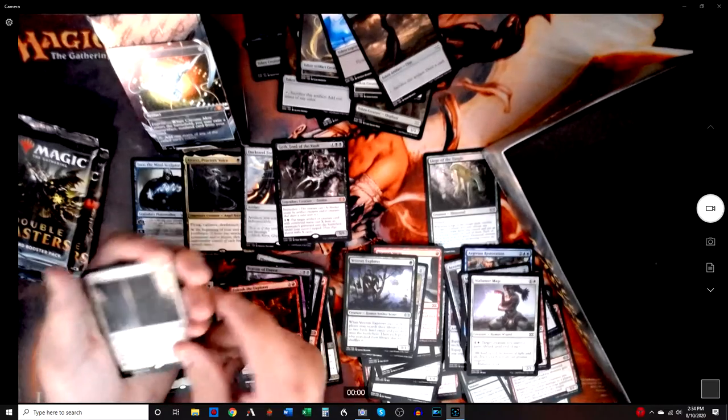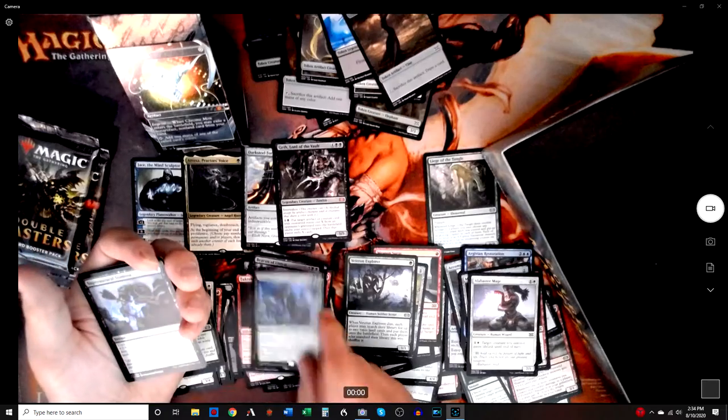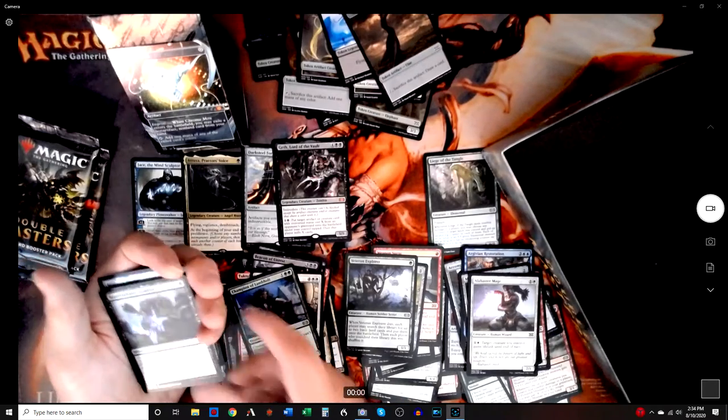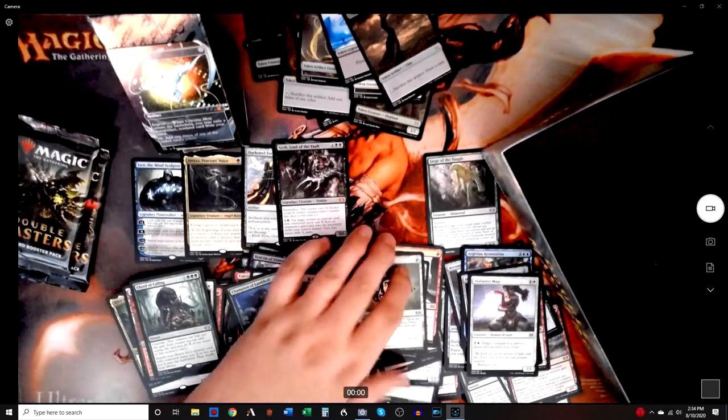Open the Vault — nope. Champion — good in Commander. Supernatural Stamina and the Batterskull — woo hoo! That's a good foil.